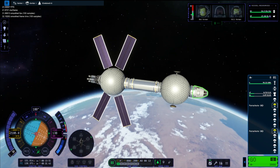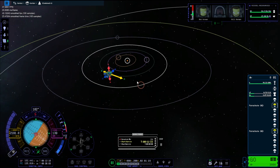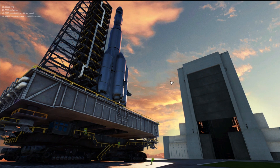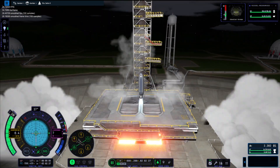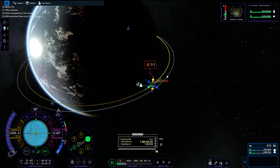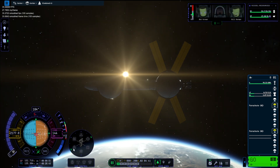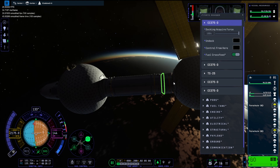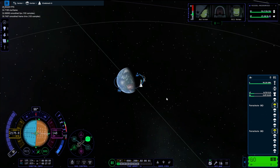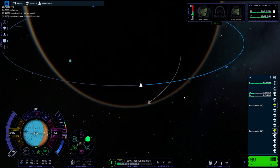Here comes the major problem of this video — maneuver nodes just decided to stop working because I've got three modules docked together. Nothing would work, I couldn't see any maneuvers I was creating at all. I decided I'd launch a little rocket to see if it was the save file that was broken — and I could make maneuvers on that. But back on the mothership we still can't create maneuvers. So I figured I'm just going to have to burn and eyeball it.